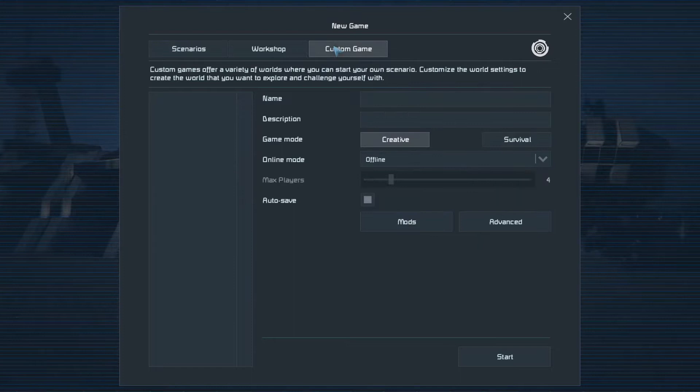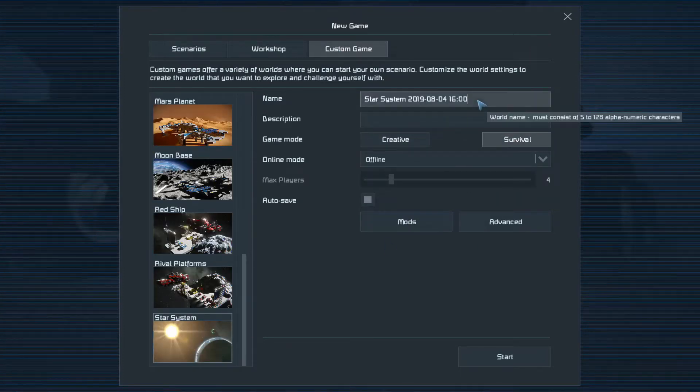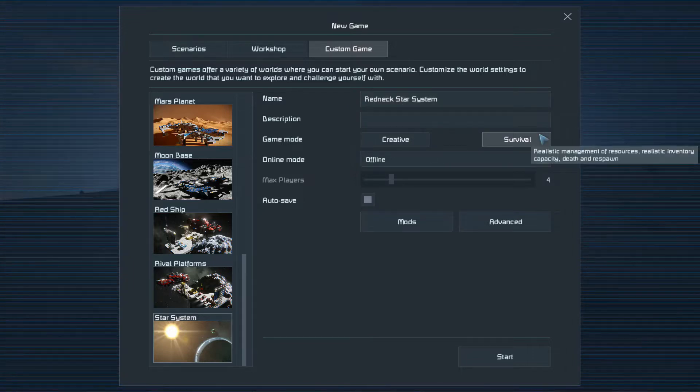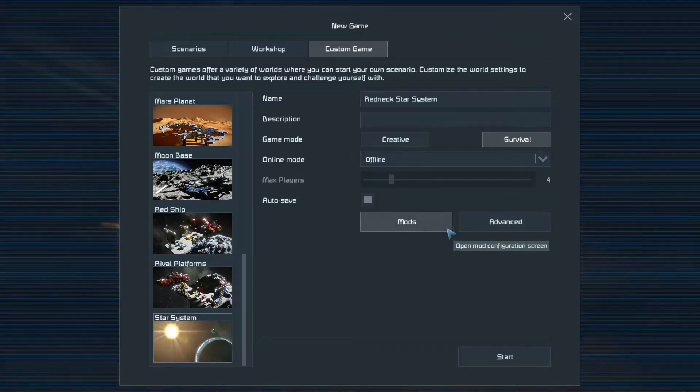Let's get this thing started. We're going to be doing a custom game — survival star system. We'll go ahead and name this the 'Redneck Star System.' Delete all the time and date stuff because we don't need that. We're going to be doing this on survival offline mode, auto save enabled, no mods.